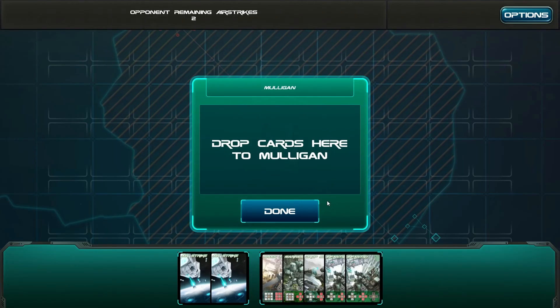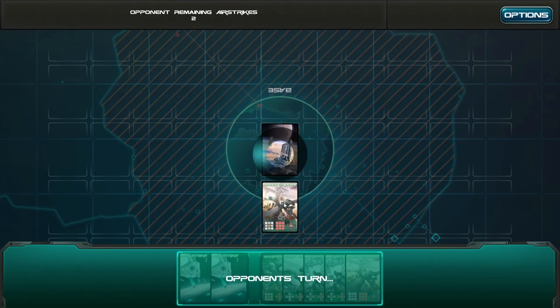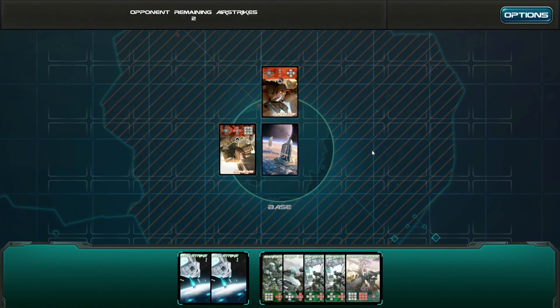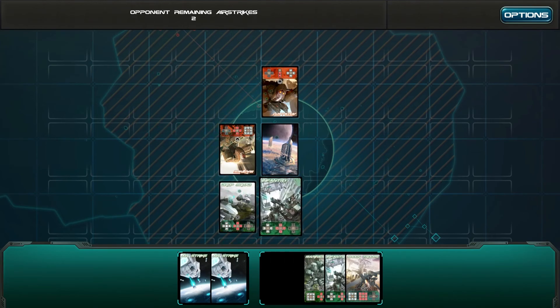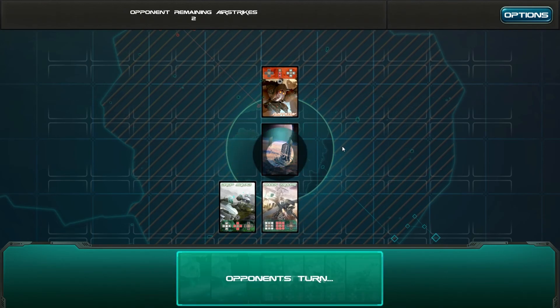Short and sweet, easy to do. Drop cards here. I'm going to put that right there. Get rid of that. Excellent. So on each card you can see what each thing stands for, like their attack.